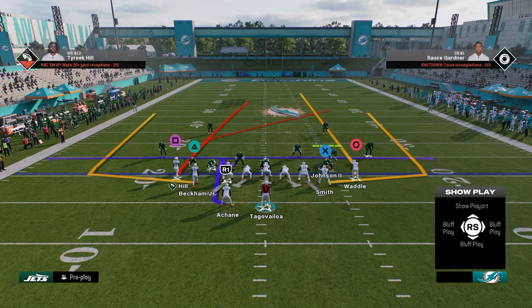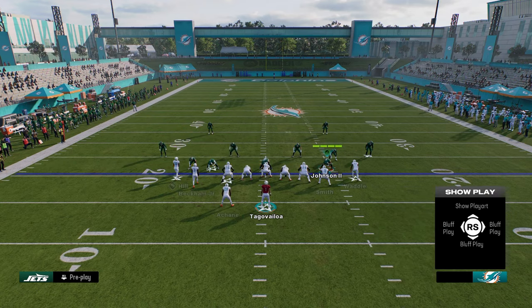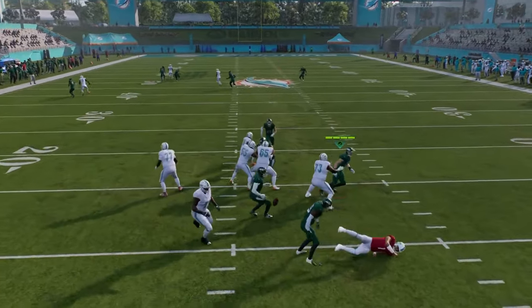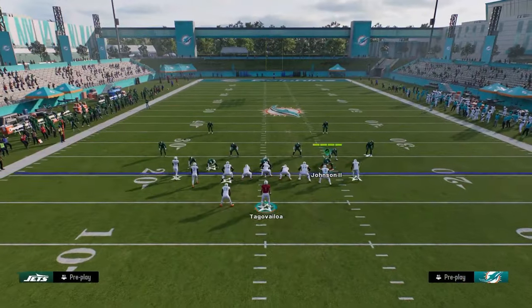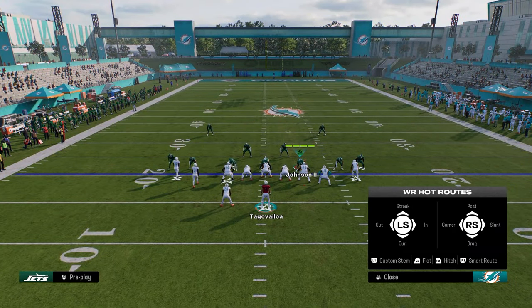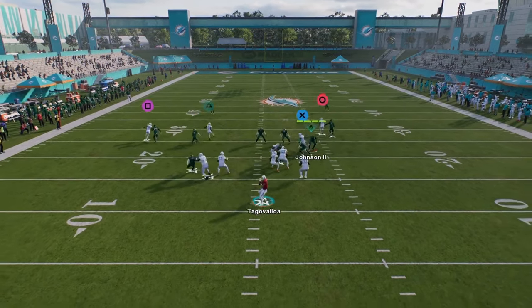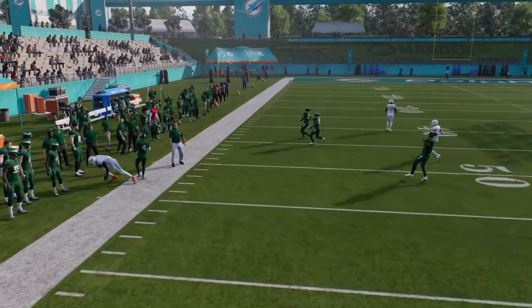One of my favorite setups is mesh spot — just block the running back and run the play. Against man coverage, they can't press that slot receiver, so he's going to get open a lot against press man. That's why I like this formation. There are a lot of different route combos, but in general this is just an all-around every-year staple formation for Madden.